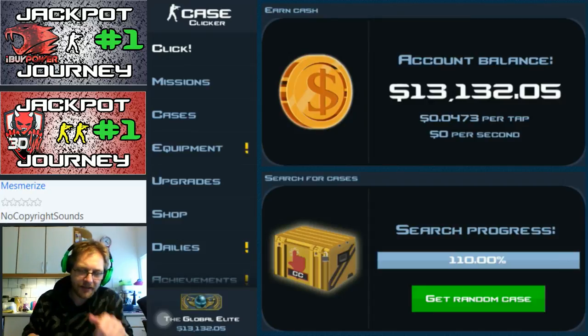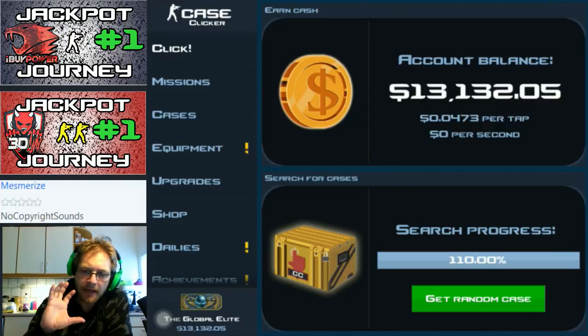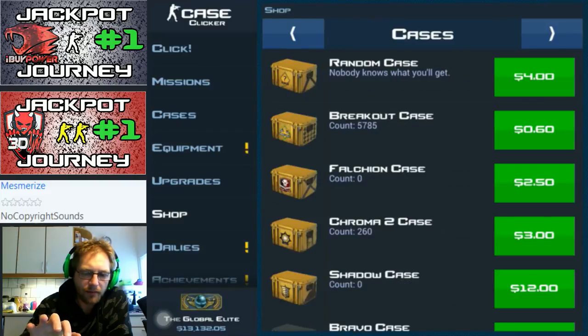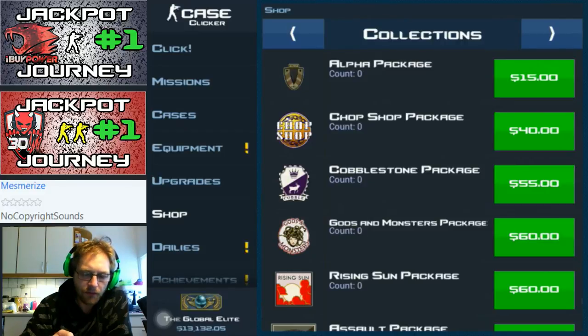Welcome to another one of my Case Clicker campaign videos. I'm swapping around how I'm doing things today because time is crazy, and I think I just have enough time right now to go in and open my cobblestone collection packages. So instead of grinding for bravo cases like I normally do after clicking for money, I decided to go in and open my 100 cobblestone collection packages.